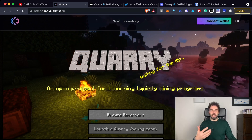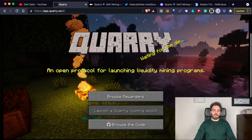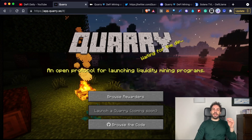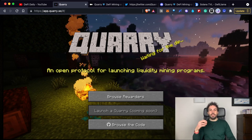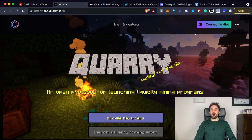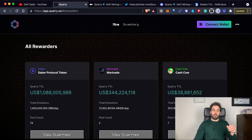Let's have a look at this interface. As you can see, the first option is to browse the code if you want to know more about it. The second is to launch a Quarry, which will be available soon — users and devs who want to launch their own liquidity mining will be able to do it through the Quarry platform. The last and maybe most important button is 'Browse Rewards,' and if you click on it, it will open the interface where you can find all the different projects integrated into the Quarry platform.